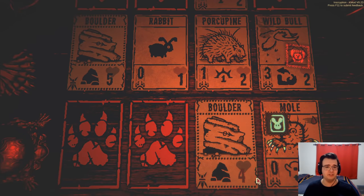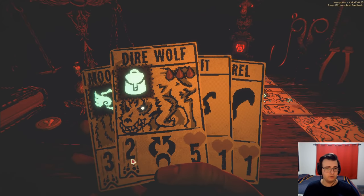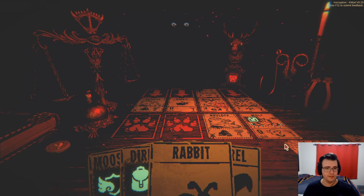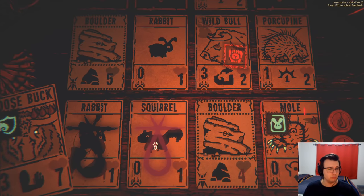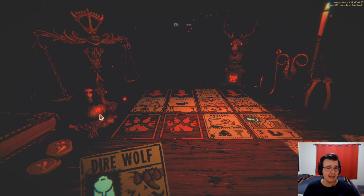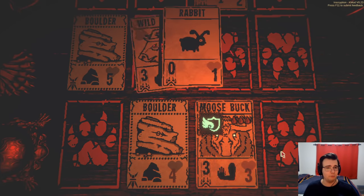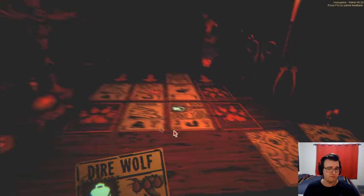Look at that — just perfectly blocking the wild bull. Now what do I want to summon — dire wolf or moosebuck? I think I'm gonna go with the moosebuck. I'll get it right on the edge and then it'll just push everything to the left, which should be very helpful. It blocks the wild bull, swaps, and then I'll get some killing done. Let me draw from my deck and I can just wait — I've got all the time in the world here.